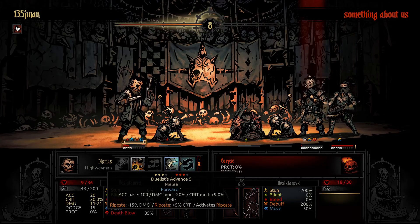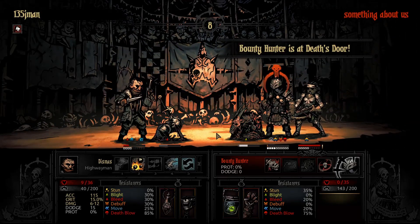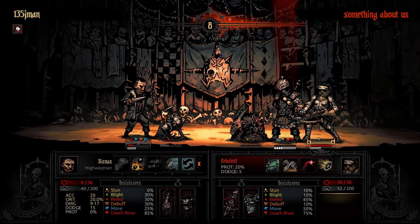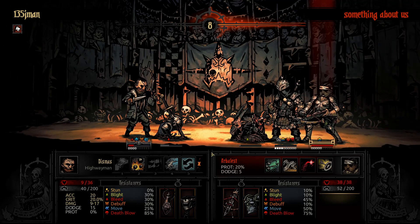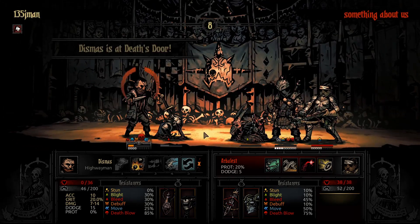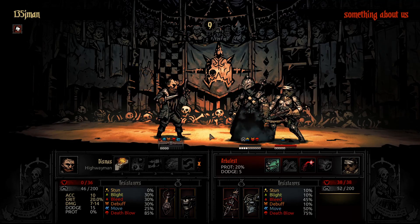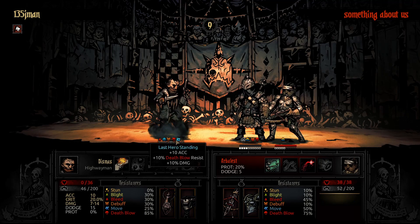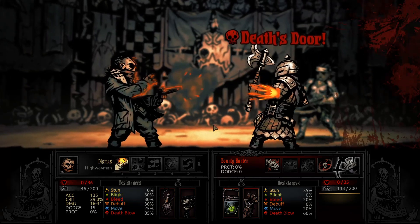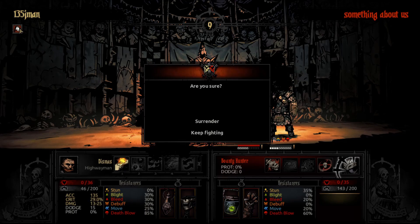I can't win against the Arbalist being too healthy at this point. Am I going to heal or go for a sniper shot? There's no way to win — I need to get extremely lucky, which is very unlikely. That pretty much guarantees my loss.